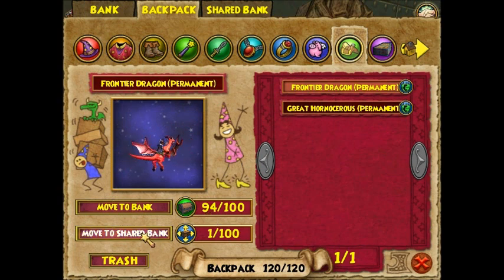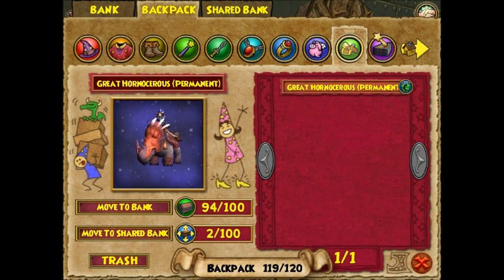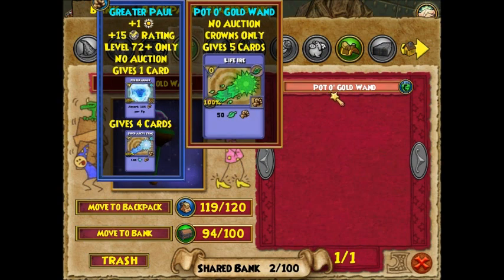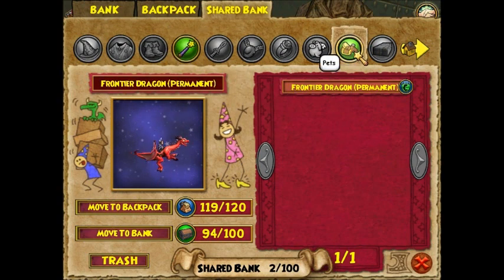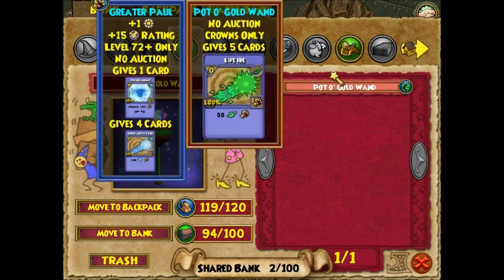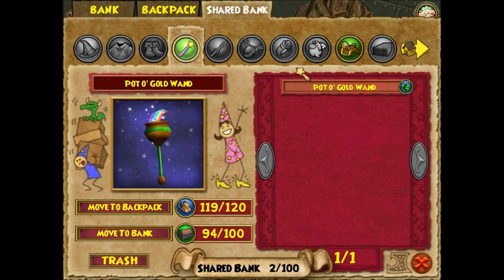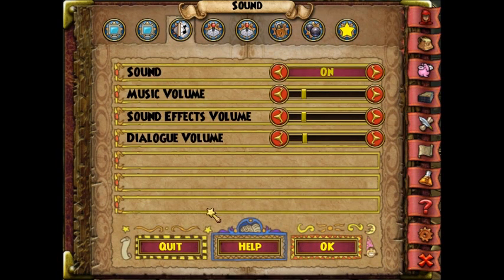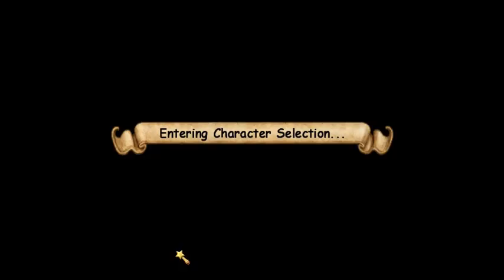If you want to share something with another one of your characters, you just click Move to Shared Bank, and then it goes into this thing called the Shared Bank. I might end up using another thing that I have in my Shared Bank with this character, which is from St. Patrick's Day, actually. Hope I didn't give away too many spoilers about character advancement.